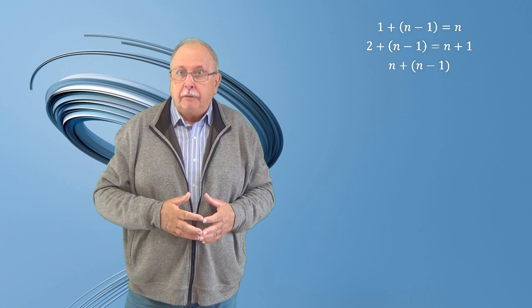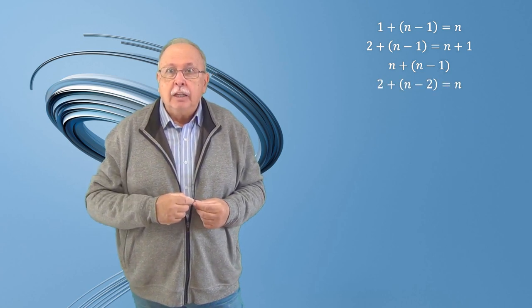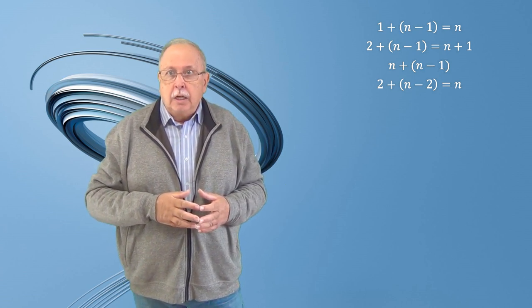Și în acest fel, numărul total maxim de încercări va fi N, pentru că dacă globul se sparge, în cel mai rău caz avem două încercări până acum și încă N minus 2 încercări de pe rafturile N plus 1, N plus 2, N plus 3 până la N plus N minus 2. Și raționamentul poate continua. Dacă la căderea de pe raftul cu numărul N plus N minus 1 globul nu se sparge, urcăm la raftul cu numărul N plus N minus 1 plus N minus 2. Și în acest fel, dacă acum globul se sparge, avem din nou N încercări de făcut: 3 plus N minus 3, cele 3 de până acum plus N minus 3 încercări.